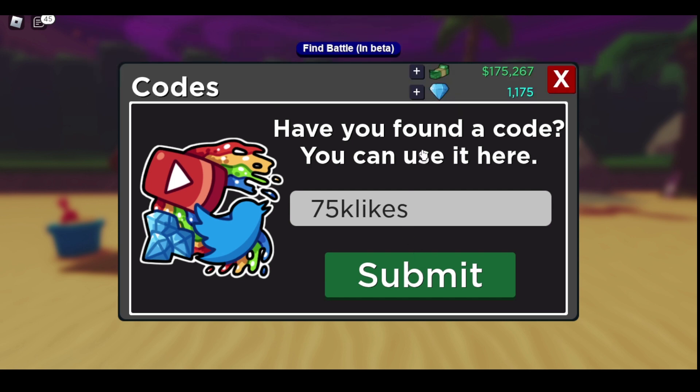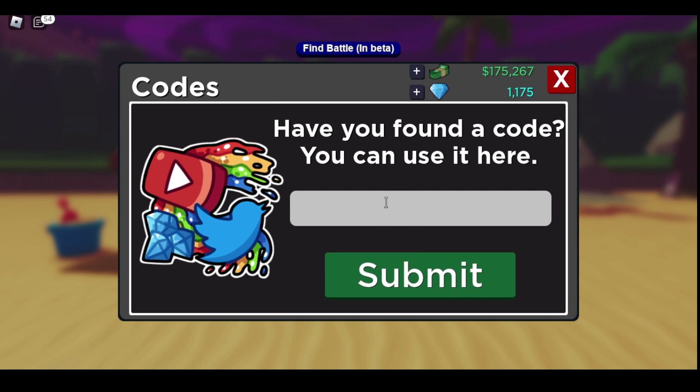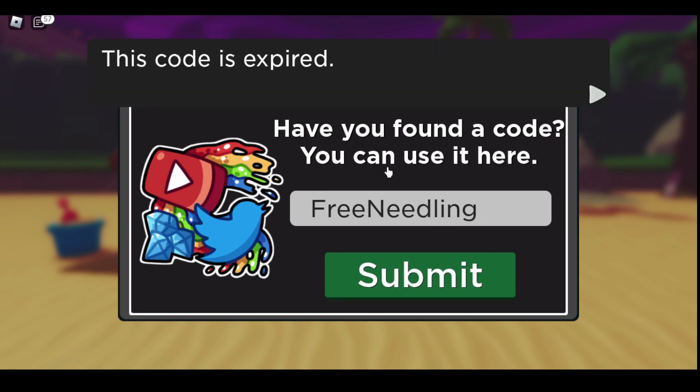Now let's go on to the expired codes which are on the website. The majority of these will still work — like 'motivation', this one should still be working. We'll be trying a couple here. I don't think this next one is even a code — it is not a valid code. I don't know why that's on there. 'Free needling' — this one should work, but it doesn't.